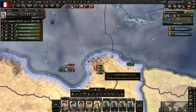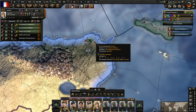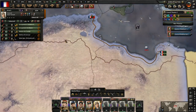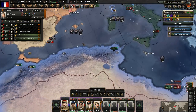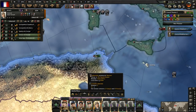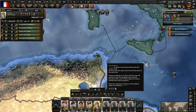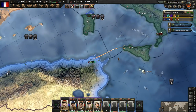We're going to go ahead and send these guys over to here. I have a plan — I'm going to do a naval invasion, guys. Let's just assign all of them, get them all going over here, and then set up the naval invasion. We're going to try and invade right there and see how that ends up going.